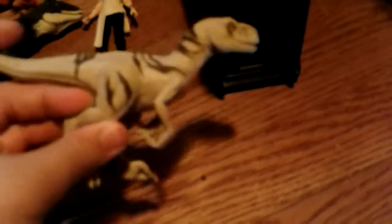The Release and Rampage set. Here is — spoiler alert — the character who in the movie is responsible for controlling the Atrociraptors. So here's the cage for Atrociraptor Ghost. You just slide this up. And here's the Atrociraptor Ghost. So here's Ghost.